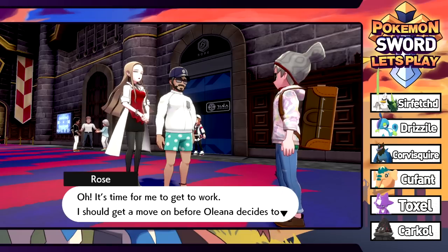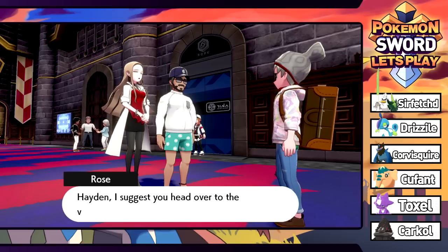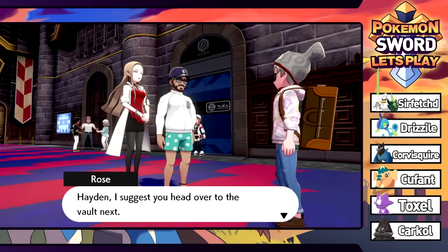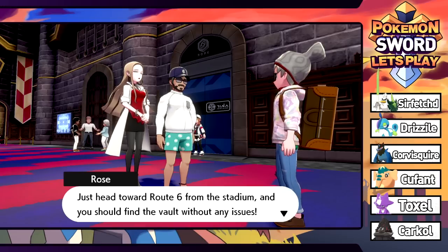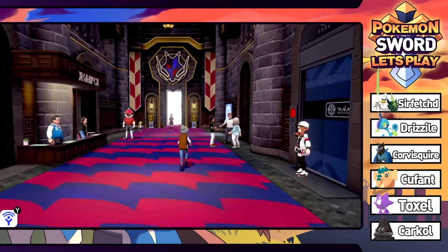His associate group aims to improve everyone's lives by harnessing the power stored in wishing stars. I feel like wishing stars are not the most sustainable form of energy - this guy's got to find something else. He suggests heading over to the vault next - just head to Route 6 from the stadium and you should find the vault without any issues.